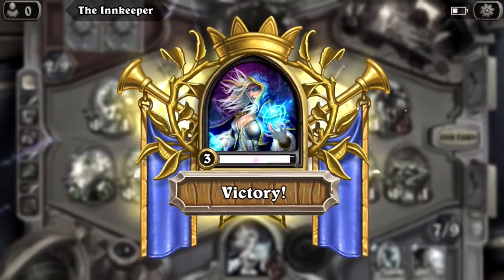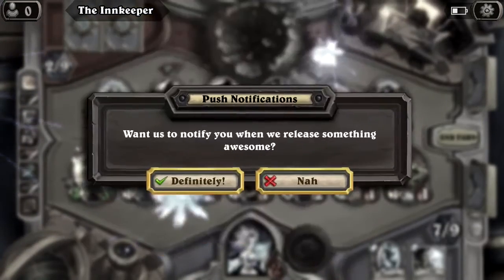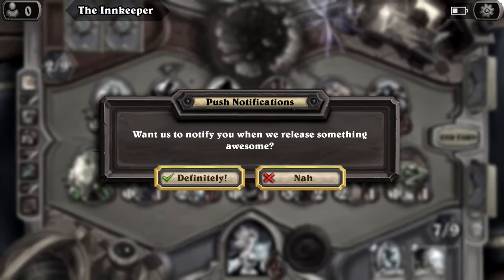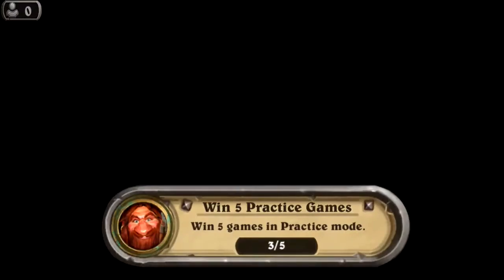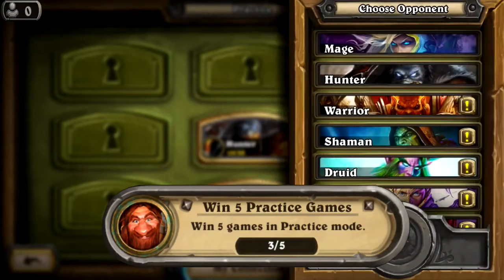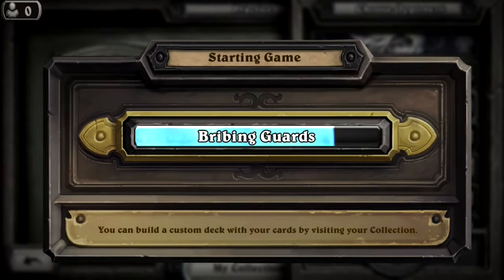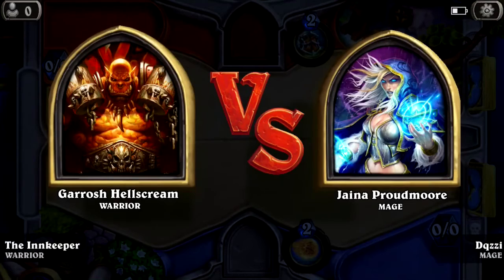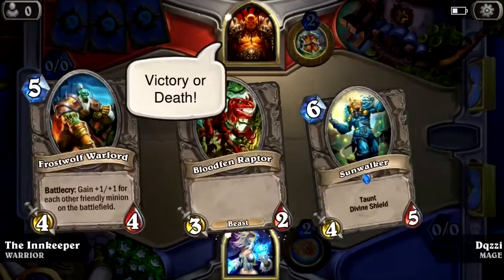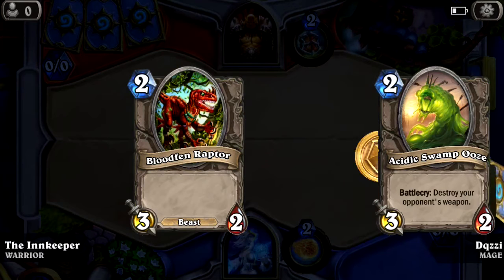That was about a five-minute battle, pretty quick. We ate that up — almost level four, and hunter unlocked. Push notifications, sure. I need to win two more games to get a pack, so that's what we're doing. We're probably going to finish all the practice opponents before we jump into online. Let's keep steamrolling — we're going to get our first pack opened with commentary, since yesterday's video had no audio.